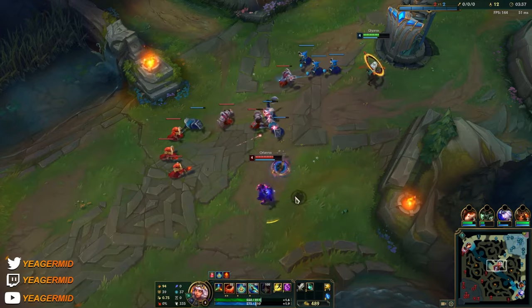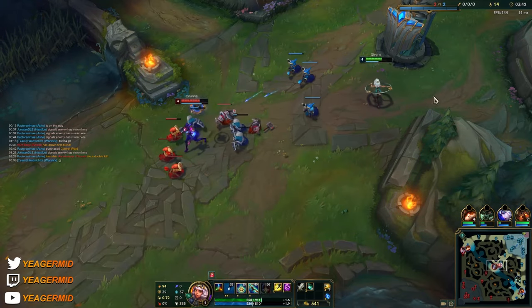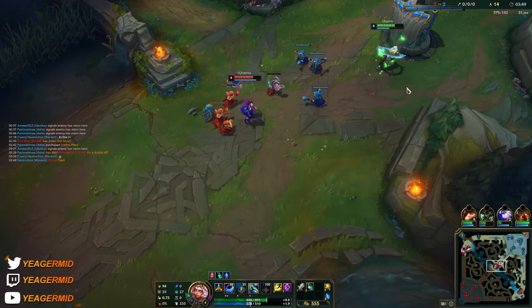When that circle below is almost expired, it means the element passive is ready to go. For the combo: you want to pick up the river element first, go in with E, then Q. Remember to weave in auto attacks, then pick up a new element with W.